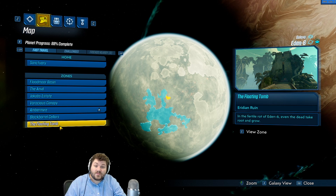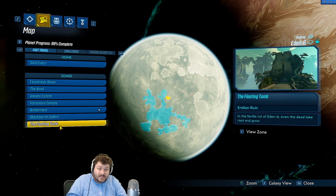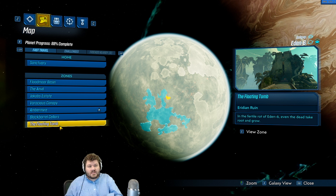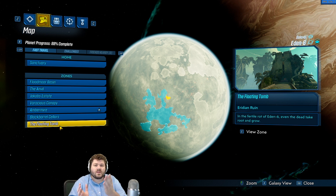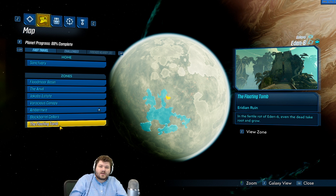Mine personally dropped in the Floating Tomb off of Graveward — he's the vault boss on Eden-6. So if you want a guaranteed drop location, you can farm him there. If you got it somewhere else, let us know in the comments to give people more farming options.